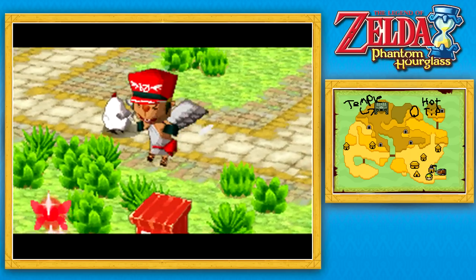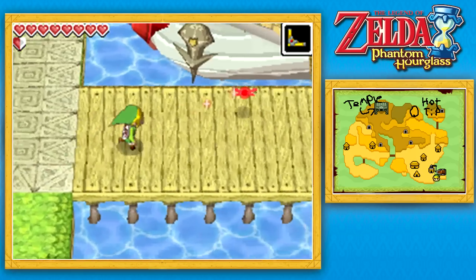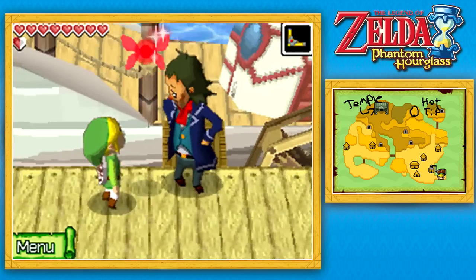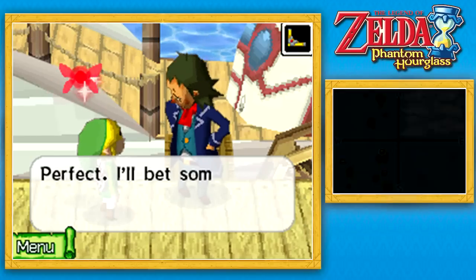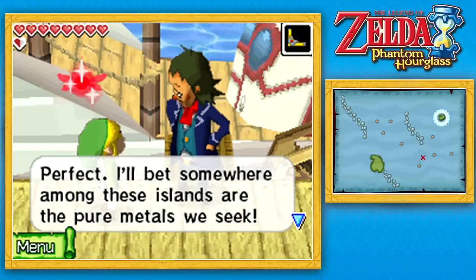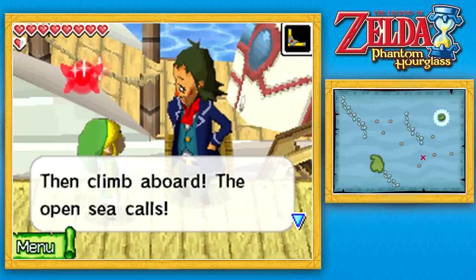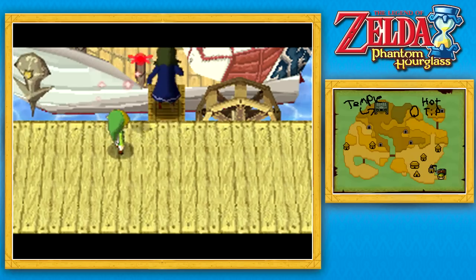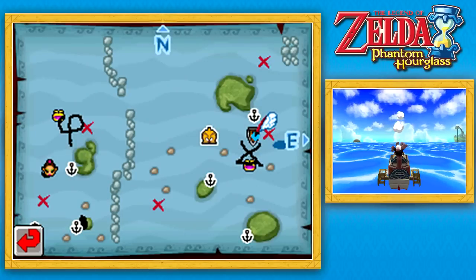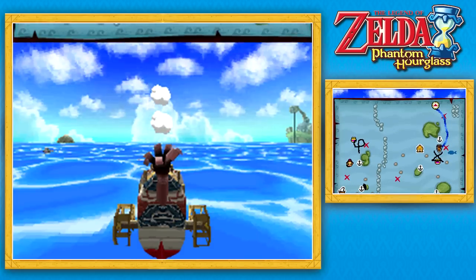He did give us a letter that we should deliver to Joanne, I believe. First things first, let's talk to Linebacker. He says the sea chart is found and he bets somewhere among these islands are the pure metals we seek. Let's take to the waves. We're going to do a little side questing before going off to that new section of sea, and we might as well start by delivering that letter. We need to go back up to Bandon Island.